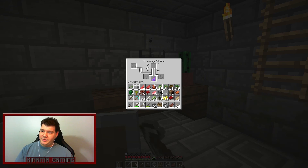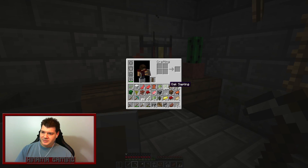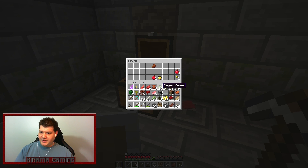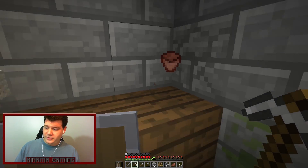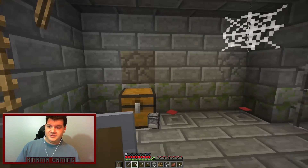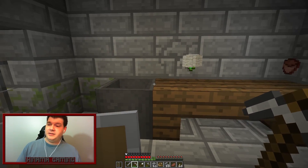Very last clip of the video: golden apples, a brewing stand with a weakness potion — I don't think we can use this without going to the Nether since I won't have blaze powder — but it's got the zombie villager and the regular villager. Pretty cool. Also, if you can't find a desert but you find one of these igloos instead, you can get cactus from inside — very nice! Anyway, thanks for watching everybody, this has been Kinama and I will talk to you later.